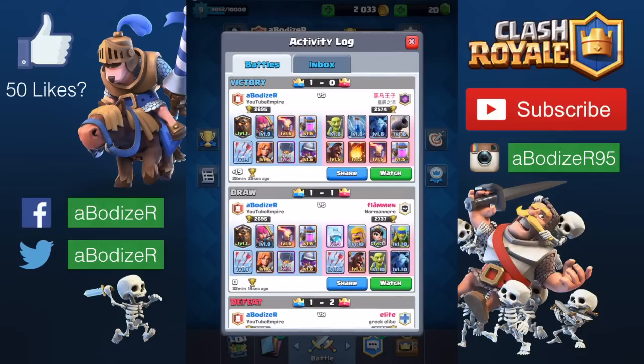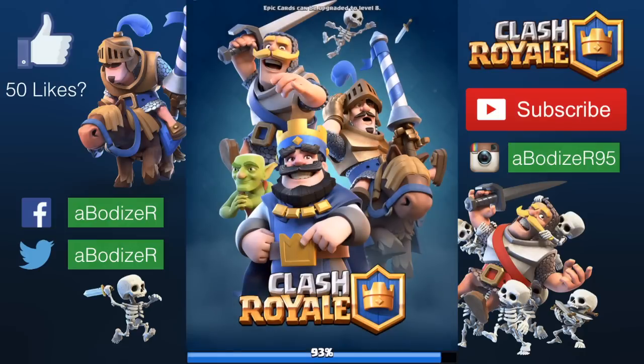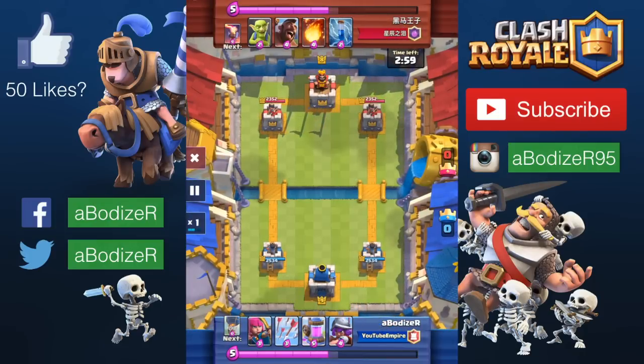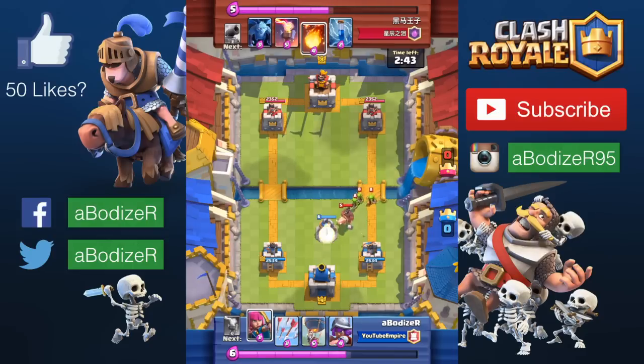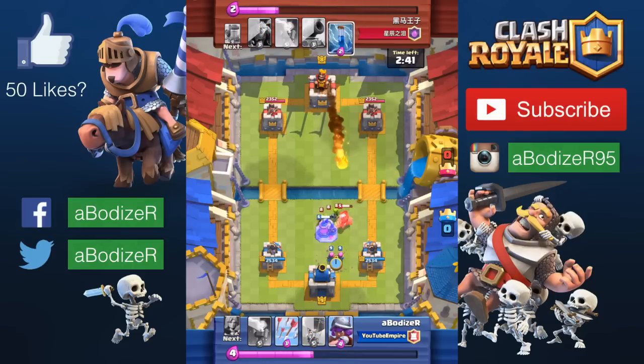To me I really find that the lava hound is not an easy card to deal with. I think you have to train a lot with different strategies, and I lost a lot of trophies just to figure out a good one so that I don't lose another trophy again.